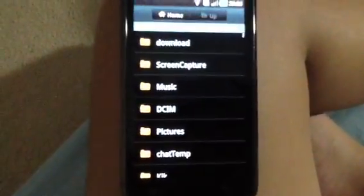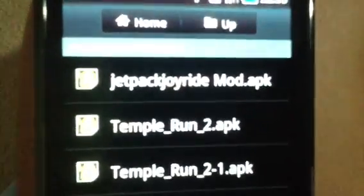You need to download the files from the link first, then go in My Files, go on Downloads, then check back Joyride mod.